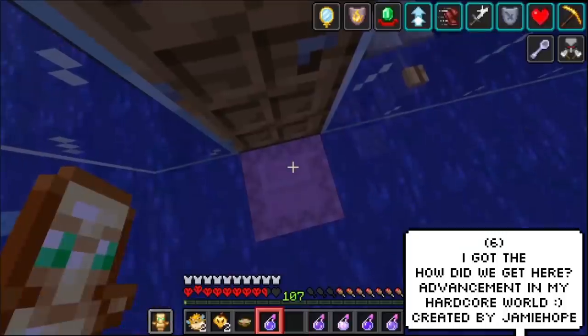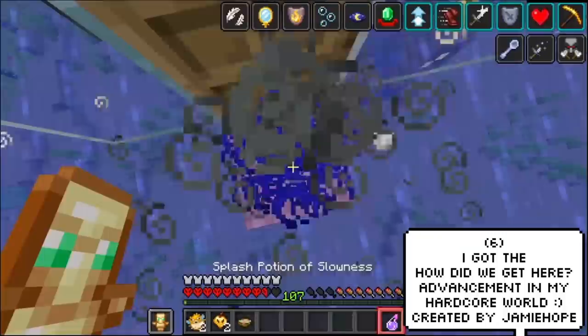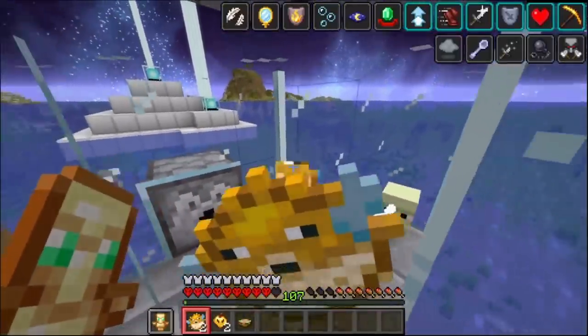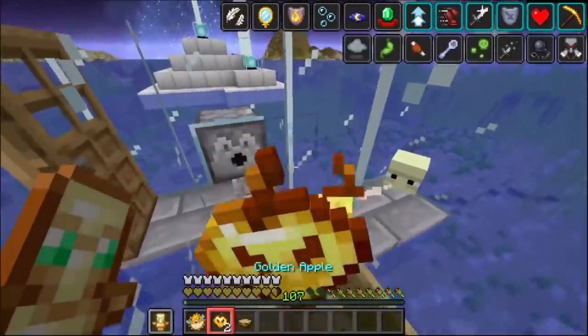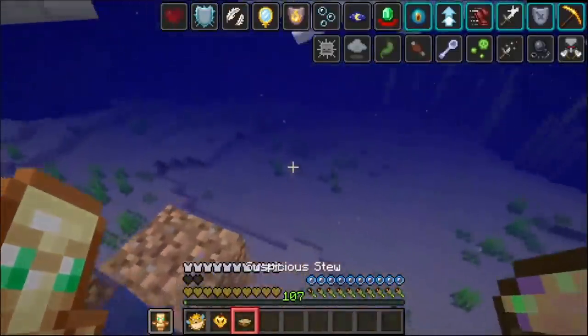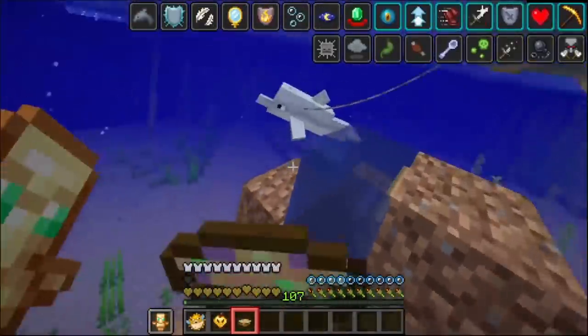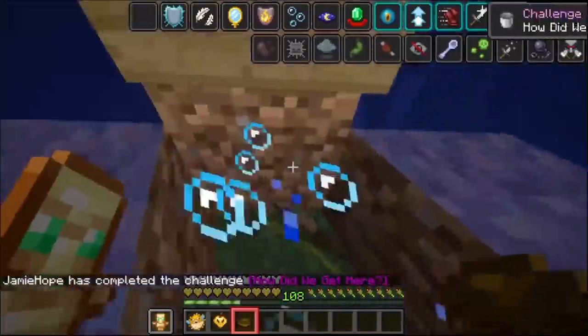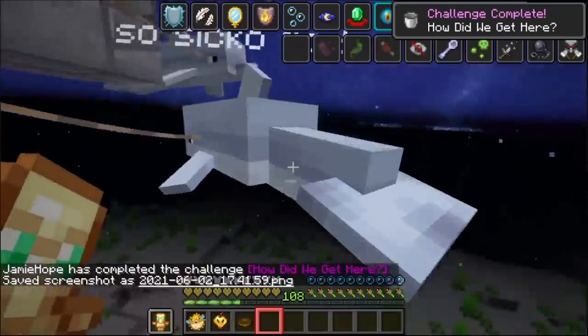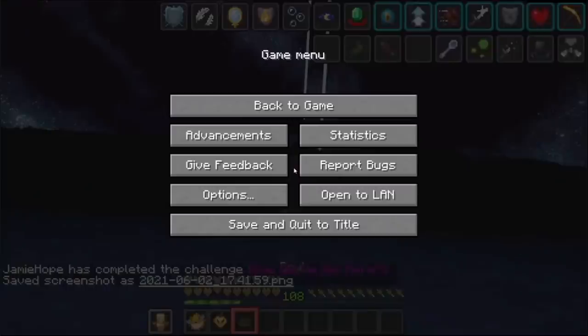Jamie Hope has just got the achievement 'How Did We Get Here?' in hardcore. To get this achievement, you actually need to have all potion effects on your person at the exact same time, and it's seen as probably one of the hardest achievements to get in the game. Let's go! Finally! Yes!